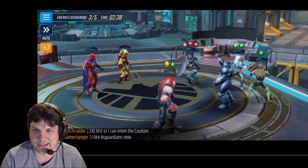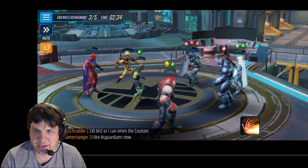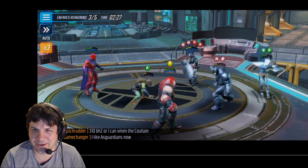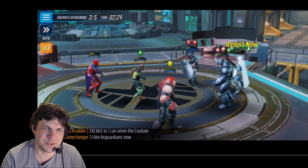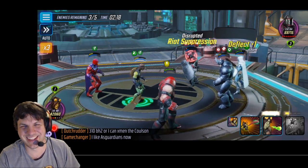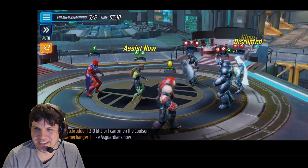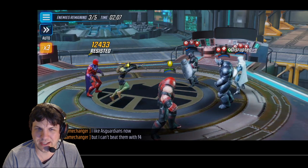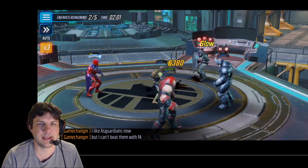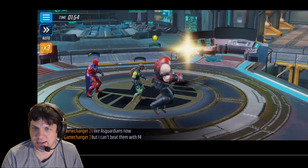My percentages are dropping slowly — this is not good. We do the special to extend those debuffs, then I get the disrupt and buff strip on Task Manager, which makes all the difference in the world. That was the second time I got to use that this fight. Then we just squish him because he has no Deflects. We kill Rhino, and it's three guys versus one — easy cleanup.